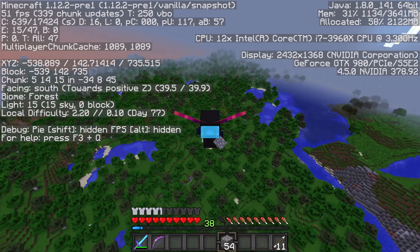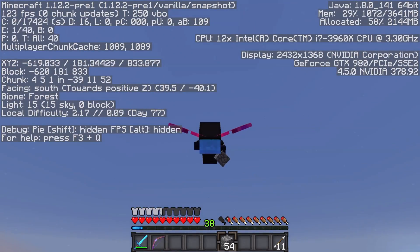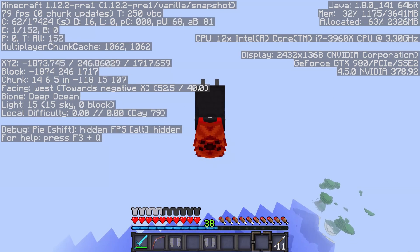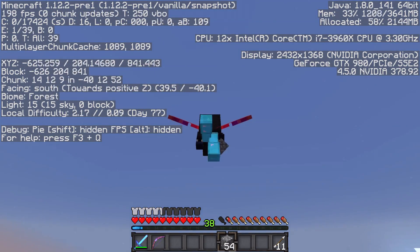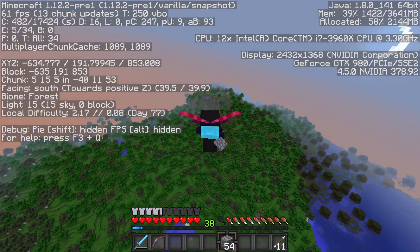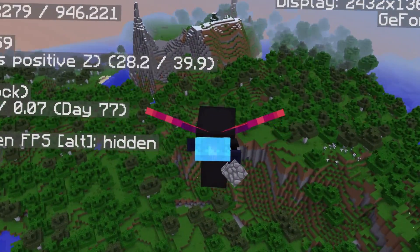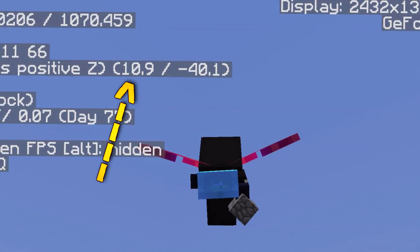Now, if all you want to do is fly in a straight line until your Elytra inevitably breaks, then you're already good to go. While it is possible to swap out a broken Elytra with a fresh one within the time between diving down and gliding back up, another thing I programmed this macro to do is left and right adjustments as well. If you press either the left or the right arrow while the script is active, you'll make very subtle adjustments to the left or right.